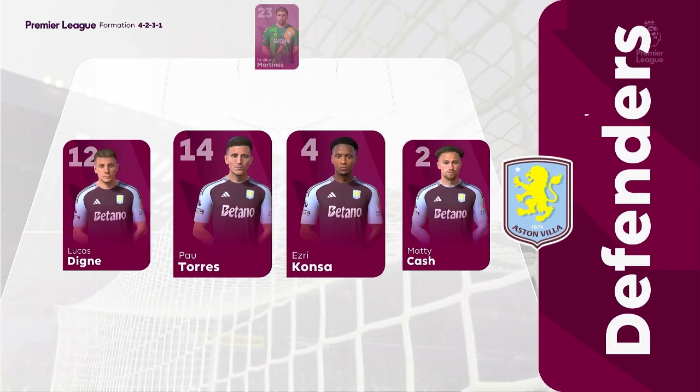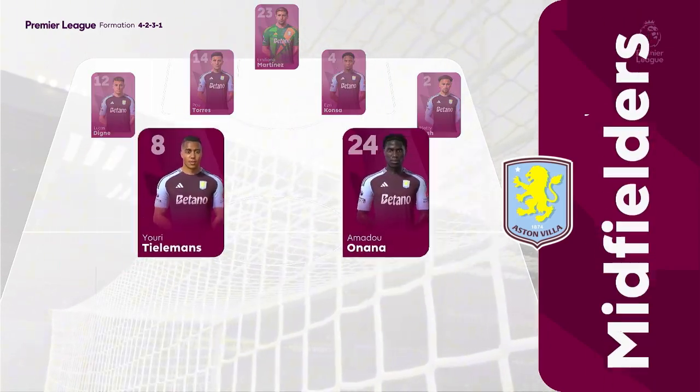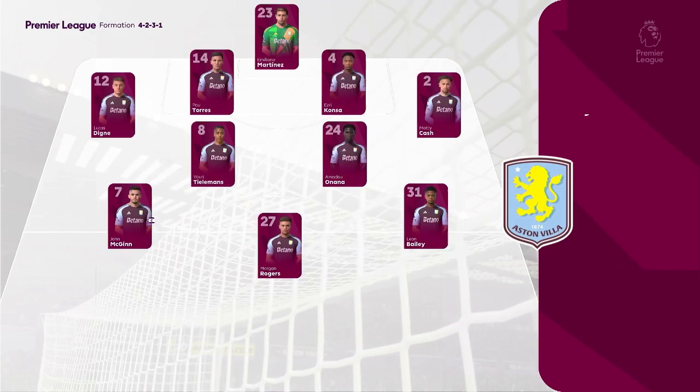Here's how the lineup looks for Aston Villa: Pau Torres starts alongside Ezri Konsa in central defence. John McGinn plays with Leon Bailey in the wide areas, and leading the line today is Ollie Watkins.